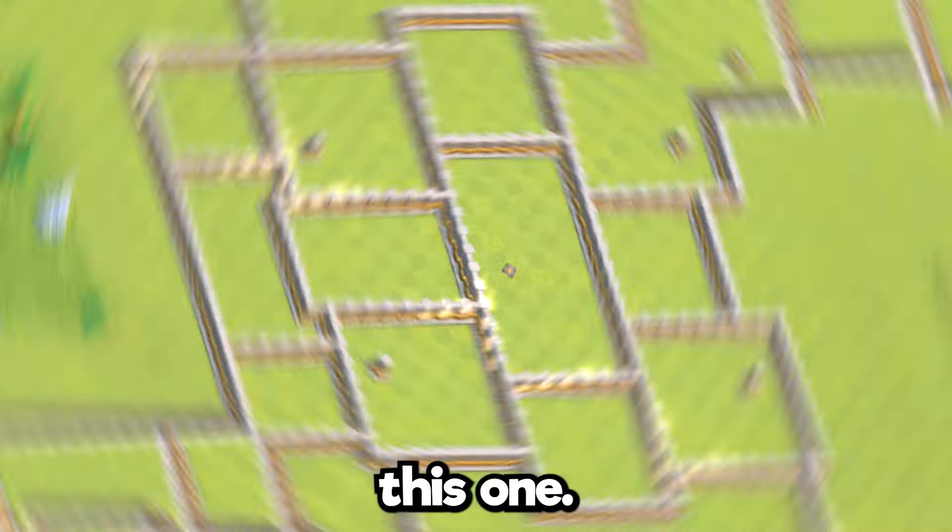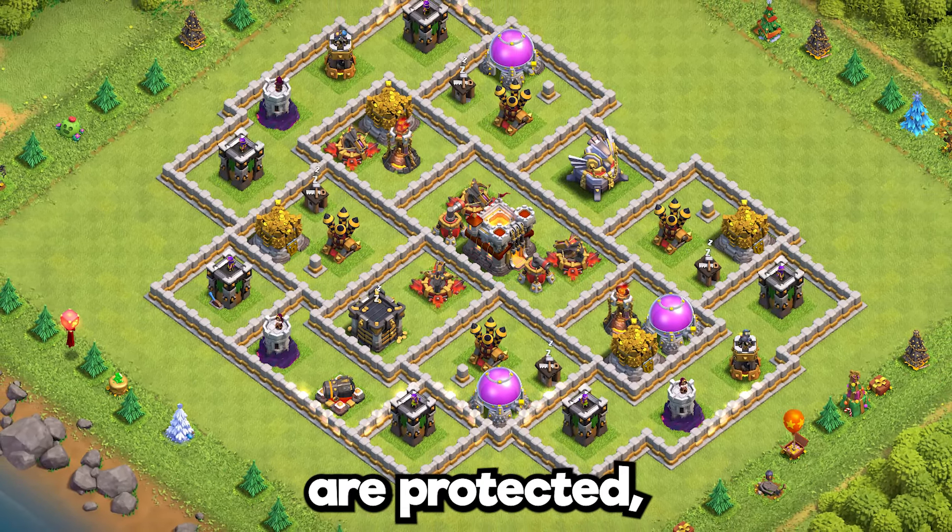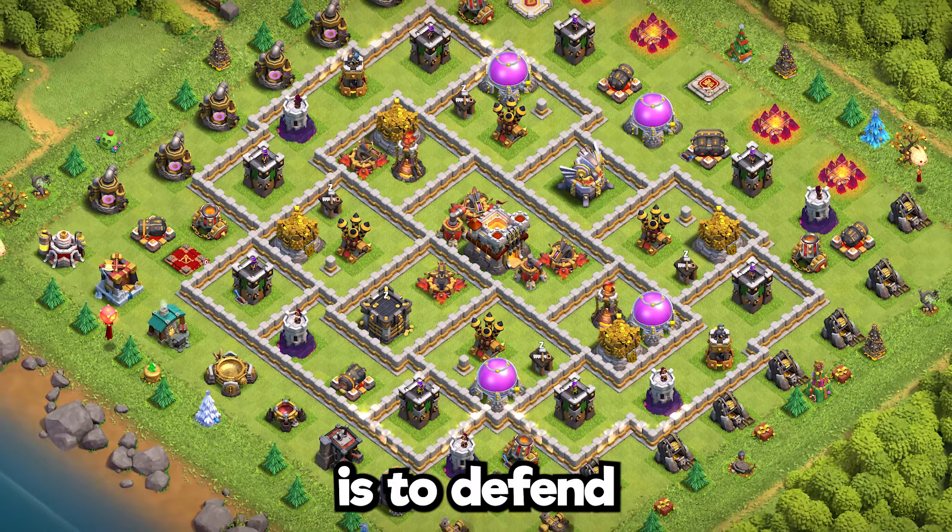Base 4: this one will work in wars only. Most of the gold and elixir resources are protected, but the main purpose here is to defend the town hall.